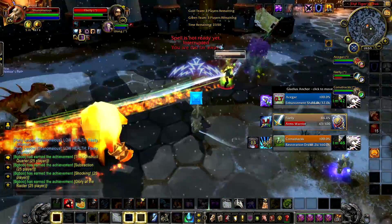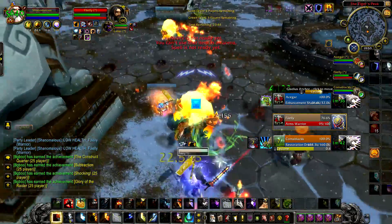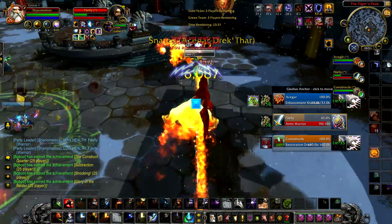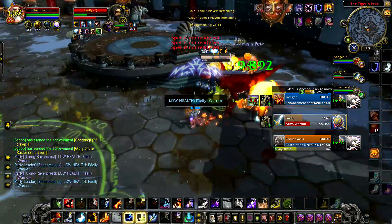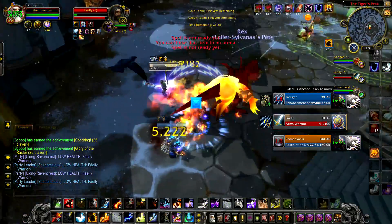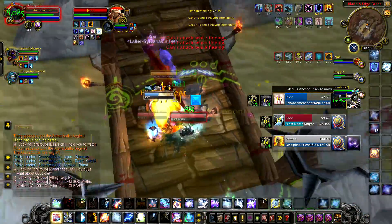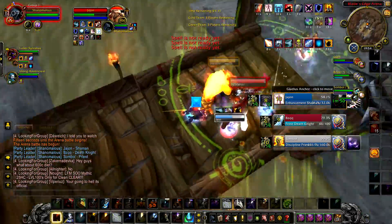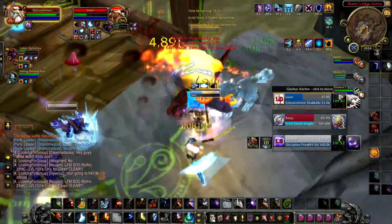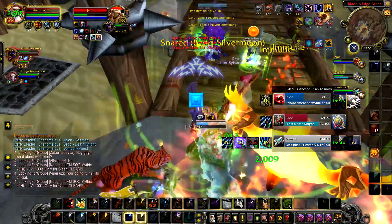Now let's talk about playing with hunters. There's a difference in gameplay depending on whether the hunter is Beast Mastery or Survival. BM hunters have strong burst, so you'll likely focus one target and kill it after landing a good CC chain on the healer. Survival may lack that burst but has very good sustained damage — don't underestimate it. With a Survival hunter you'll spread pressure and threaten every target in range. Hitting two targets will probably be enough, and once you've burned their cooldowns, pick the weakest link and kill it.